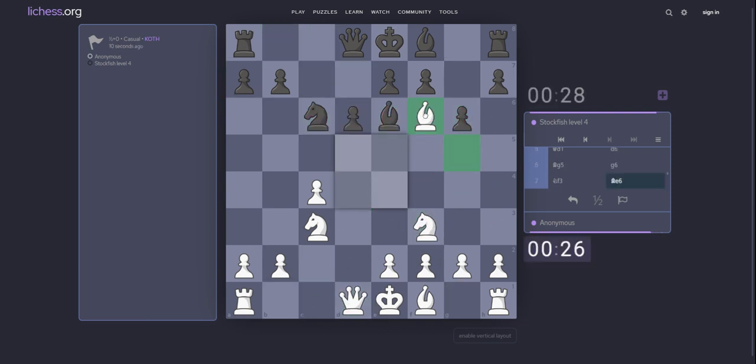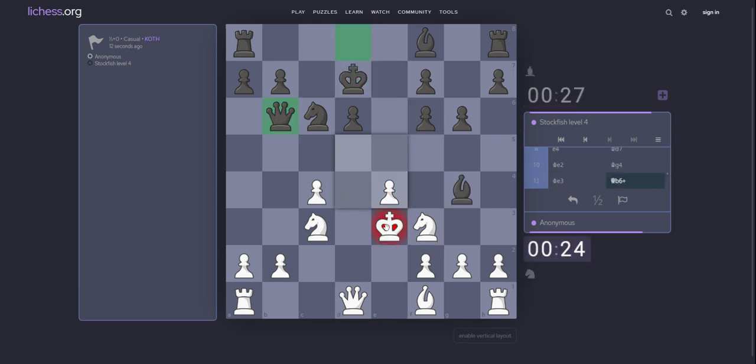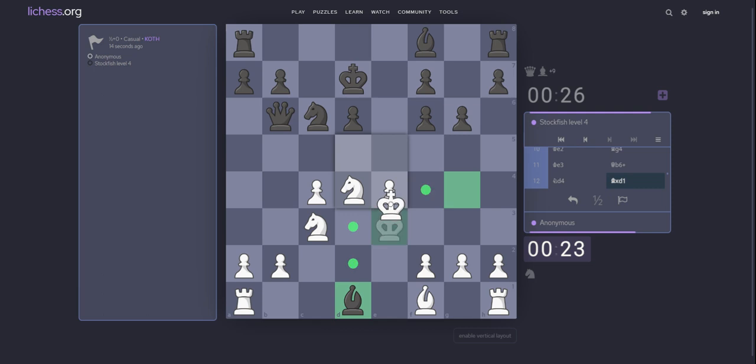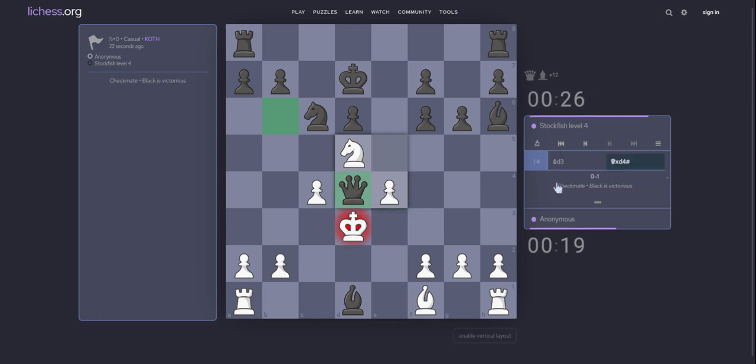Trying to cut also. Bishop take f6. King e3 enough. Maybe queen b6. Check. Knight d4. Now yes. d3.